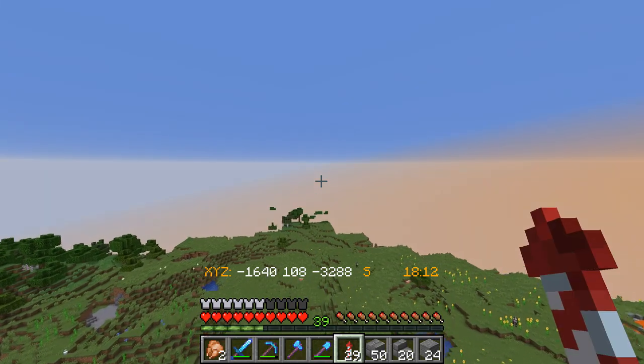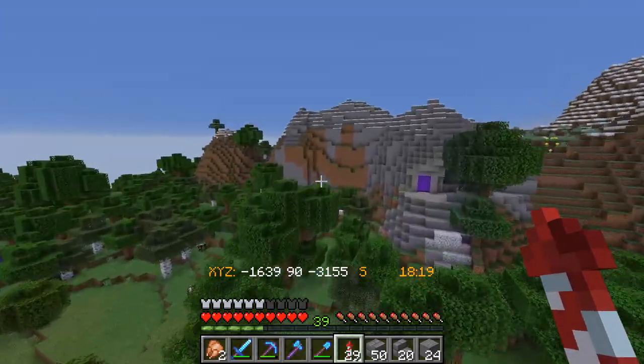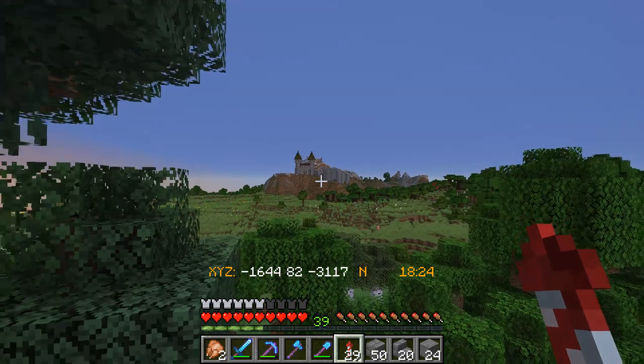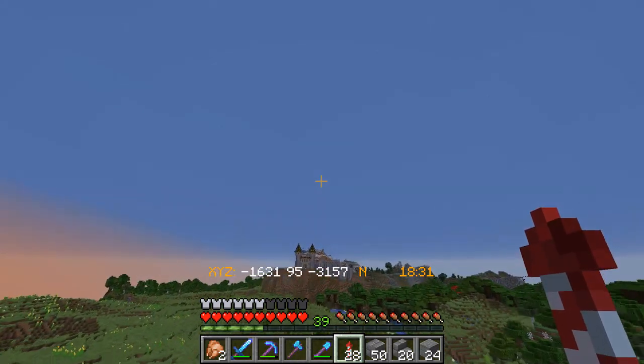We have connected ourselves up to the nether right there. The reason I placed it so far away is because nearly everyone is on an elytra, and the view from here on the castle is so good. I'm planning a cool project for the portal but I won't spill that yet — that will come in a future episode.